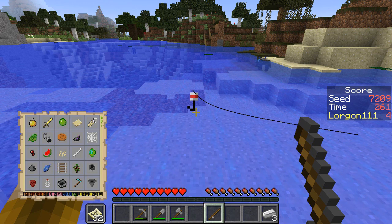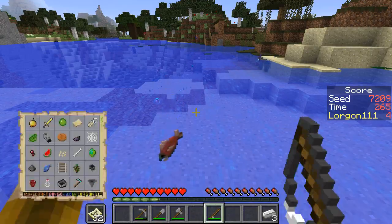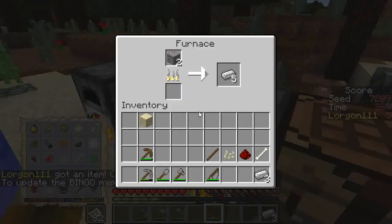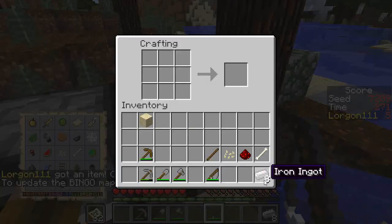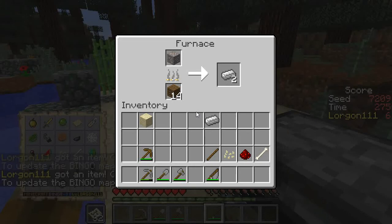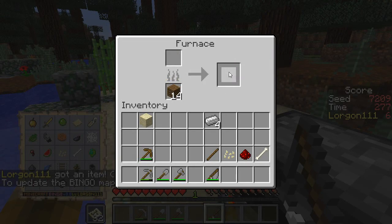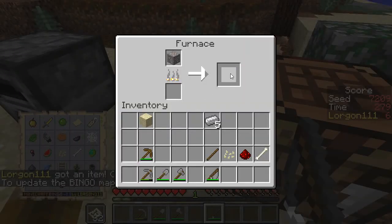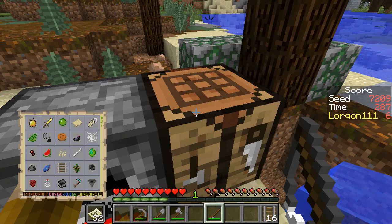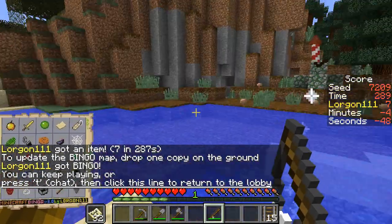I think we might be able to get under five minutes if we're really lucky. Here comes a fish — great. Don't fall in. I need to make a cauldron and I need to make rails, and I've got the stick for the rails. Come on, come on, come on — I'm so nervous. Hooray! Four minutes, 48 seconds. Wow.